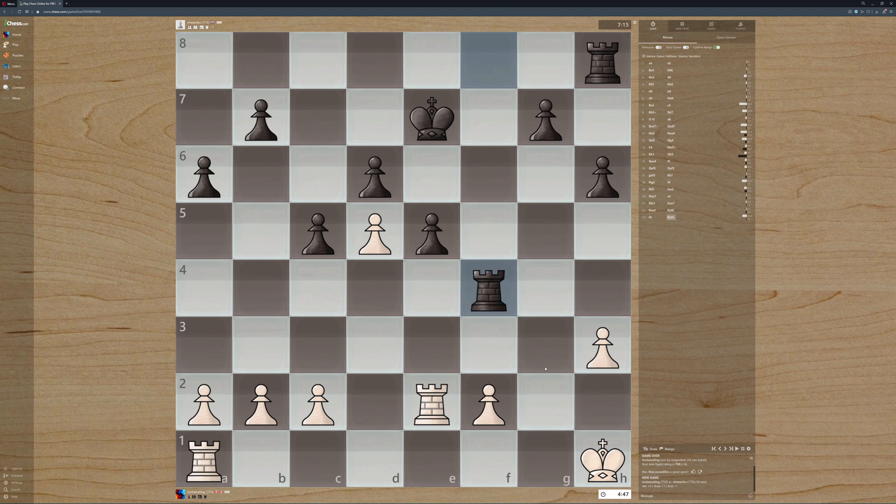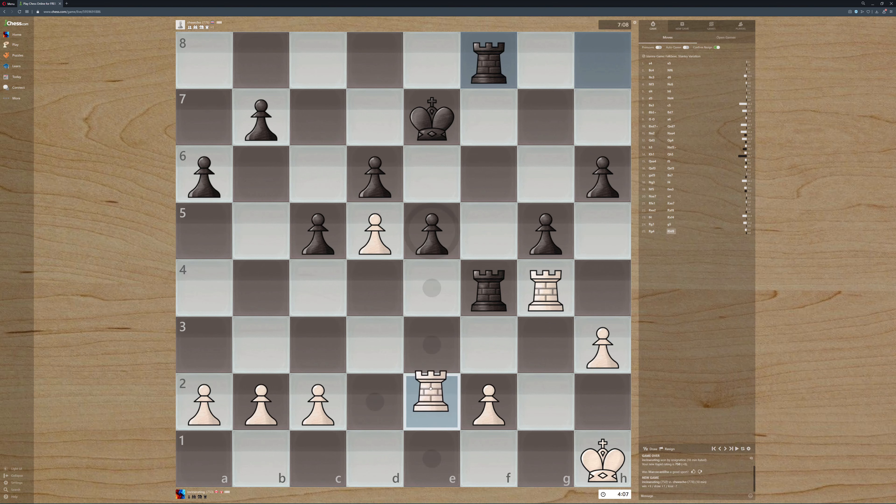So instead, we want to threaten this file, right? And then we want to now go here. They choose to also double down on the rooks. So I believe the best thing for me to do here is to also — hmm — go like this.